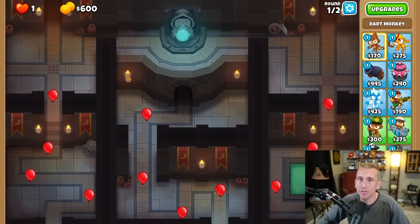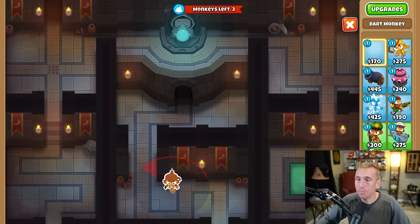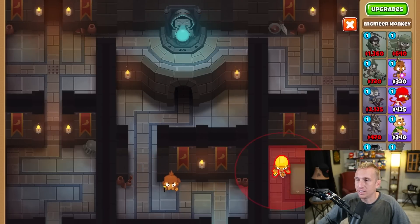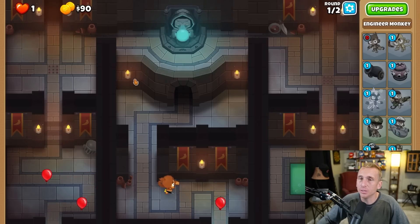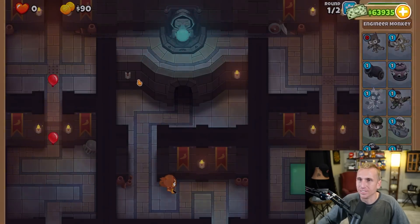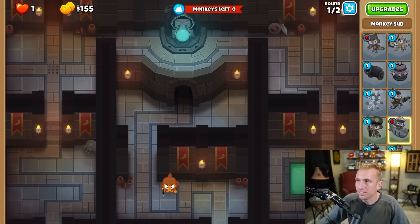Right away here you could go like that and that should cover most of these - but we can't even lose one life, not even one life. So if we put a dart here and an engineer here, we're out of towers and have to completely rely on this one. Will it work for all of them though? It doesn't. So we're gonna need the cheapest towers possible - how about a dart here, a sub here, and again we're out of money.